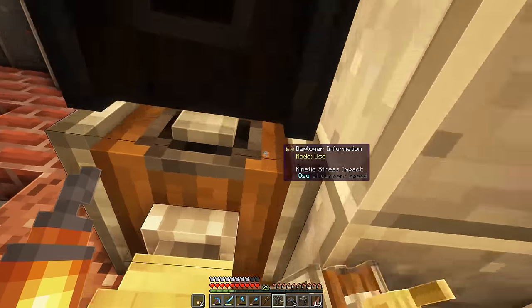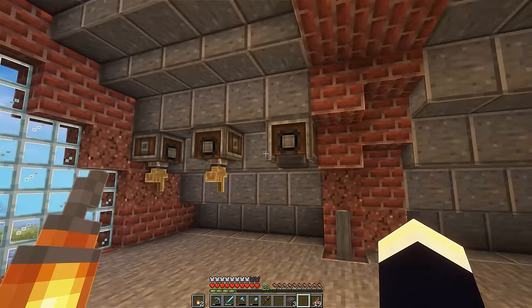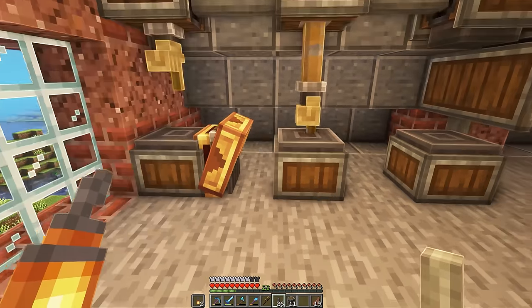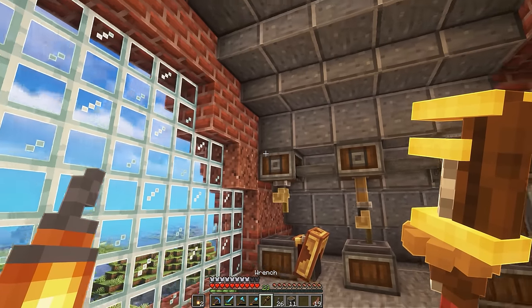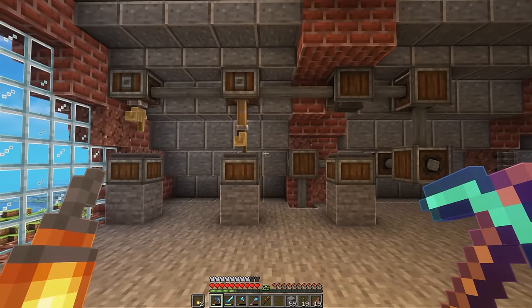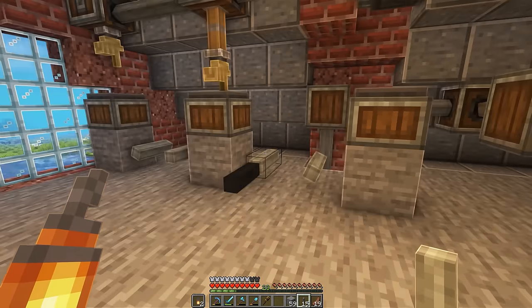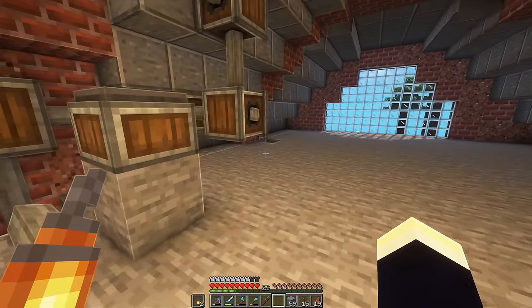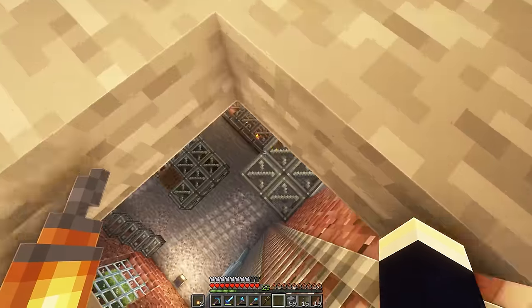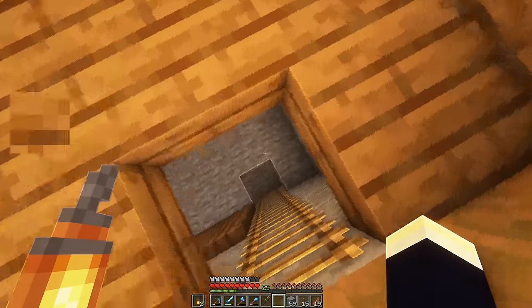So firstly, we're going to grab our deployer and place it here, then we're going to leave a gap, and then we can put our press here. I just realized we're going to need a belt in between these, so I'm actually probably going to move this all back one, so we can make it one higher. There we go, there's the basic setup done. Now we can go ahead and put some belts in between these, and I don't have any belts. My god, dude, what is wrong with me?